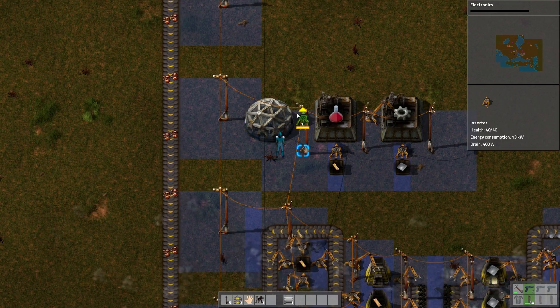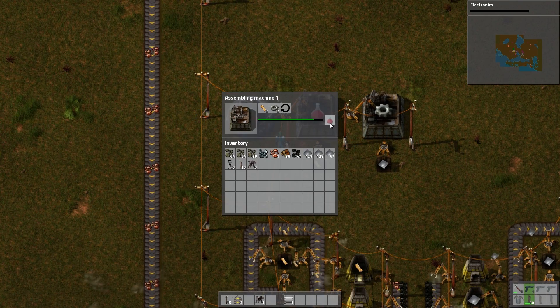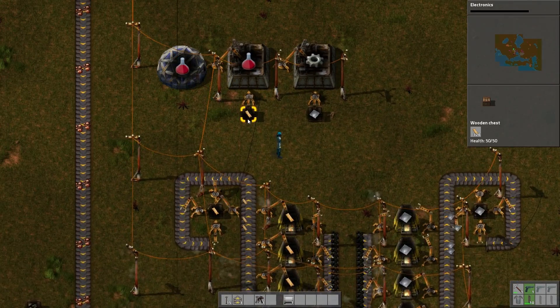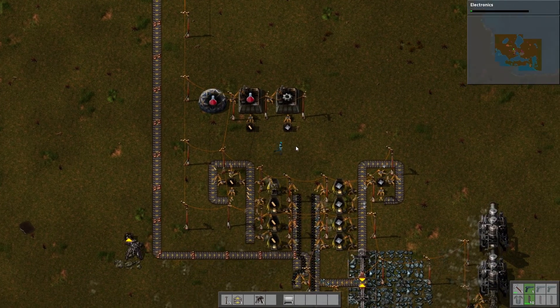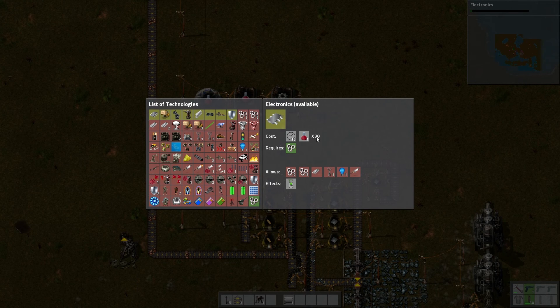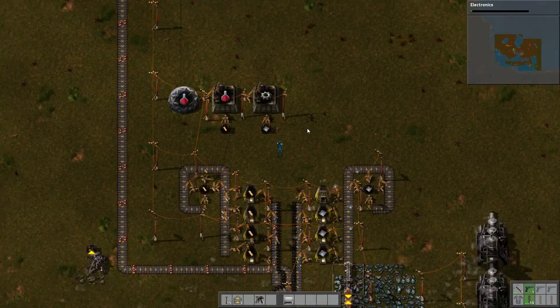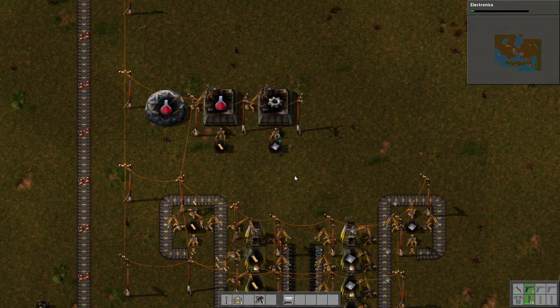We'll give the lab the packs it needs. Now we can see it has started researching, and the assembling machine will keep filling it up. We are now researching electronics — this is a 30-cycle research, and the cycles are 15 now rather than 10. The automation we just did was 10 times with 10 cycles each; this is 15 times 30, so it will take quite a while. But now you grasp the basics of research and automation. I'll leave it at that and see you in the next part.